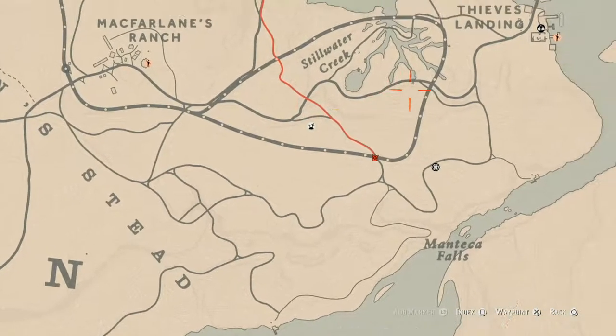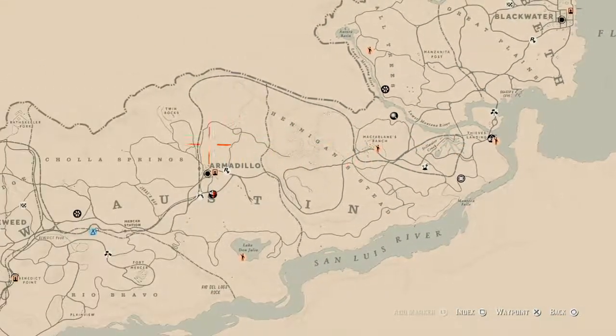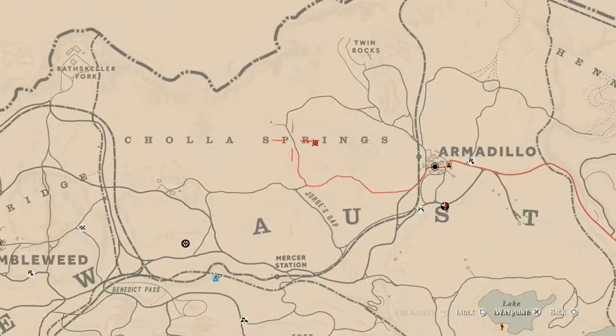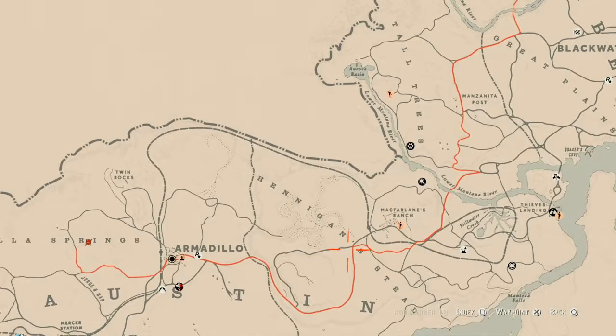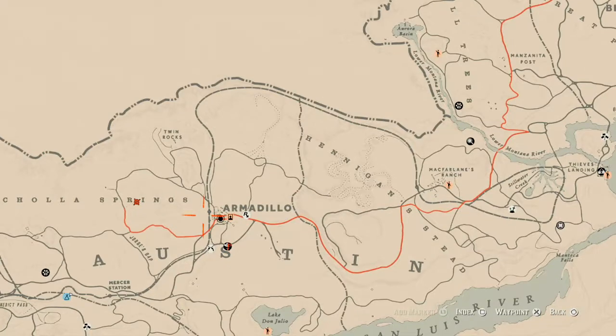The next thing is the Caribbean rum bottle for today, which is still on this side of the map — right here between the R and I of Cholla Springs. How I'd personally get to this location is fast travel to Armadillo, or run from McFallen's Ranch. You could also fast travel out of Armadillo to save yourself some money. But that's where the Caribbean rum is for today.